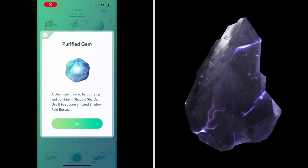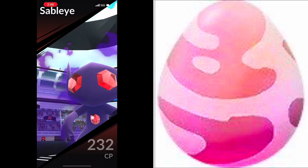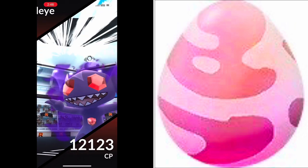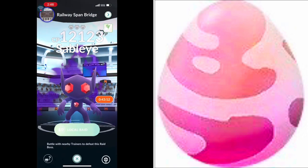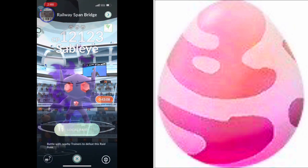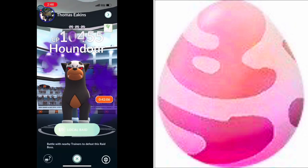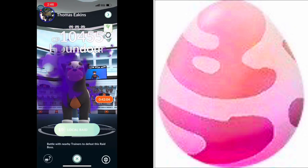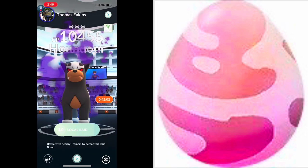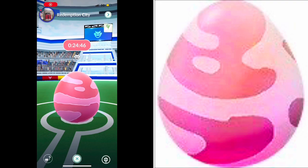When you are using Purified Gems, they help you in tougher raid battles. We're going to start with the easiest difficulty level: Level 1 Raids. I'm going to use both this Sableye and this Houndour as an example. These types of Shadow Raids are easy to solo, and you can also have friends join you. No Purified Gems are needed to defeat these types of raid bosses.